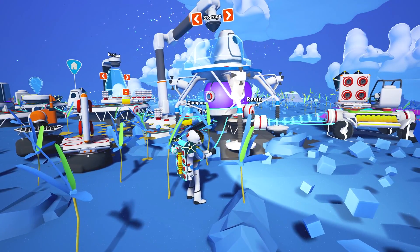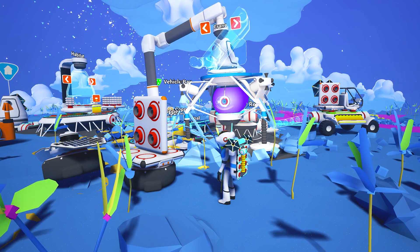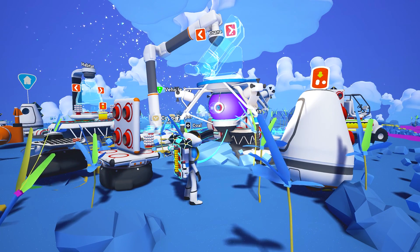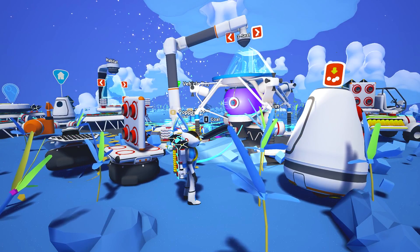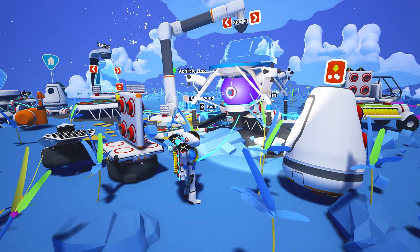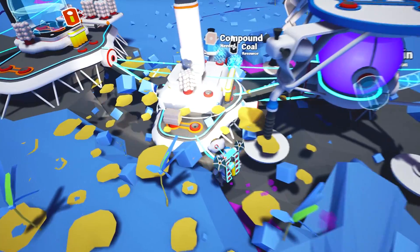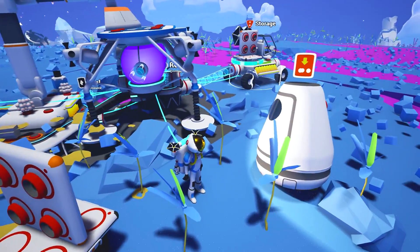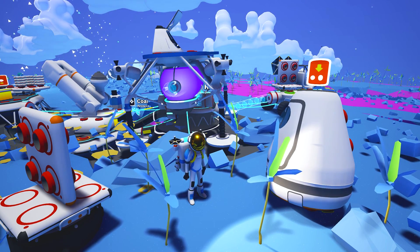I figured out the vehicle bay is finally working. You can make storage, a three-seater, a one-seater, or a crane. I'm not sure what the crane is for - maybe we can carry stuff with it. We need four copper for the crane. We definitely want a one-seater, so let's go ahead and make that - it only needs compound and we have plenty of compound. I got in it and it asked me if I wanted to launch, so I think this thing works.